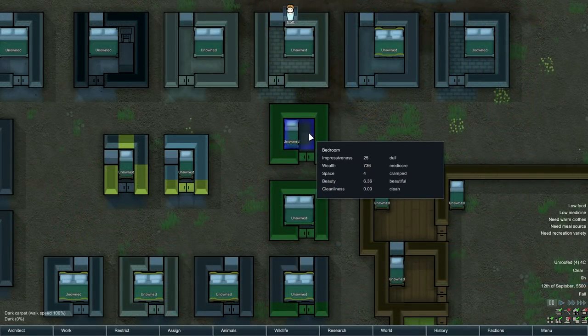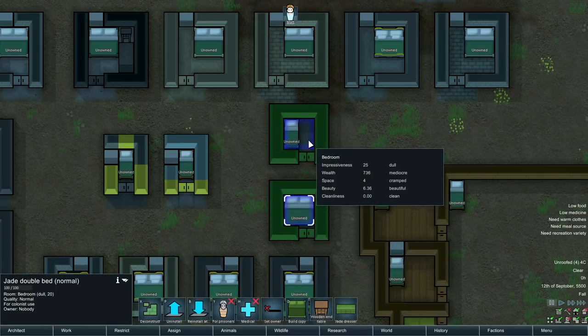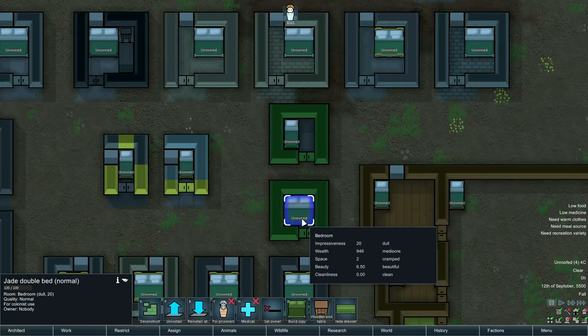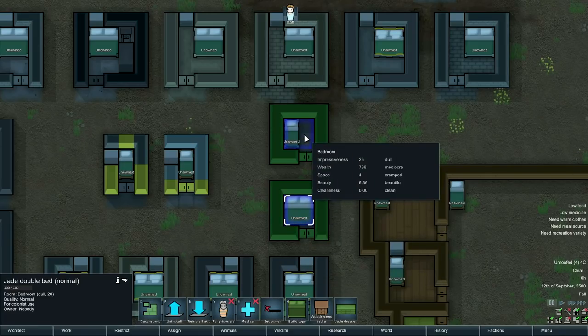Another jade bedroom — single bed — still works pretty well at 25 impressiveness with all jade walls, jade door, and dark carpeting. It's a nice comparison of what the bed type does to a room: 25 impressiveness versus 20 for the double bed room. While the wealth is higher in the single bed room, the space is double — 4 space versus 2 space — just because of walkability. Space has some sort of logarithmic thing going on with it, making this a lot more manageable. It makes you want to go with single beds more often because of the space constraint, but if colonists get hitched, it becomes a problem.